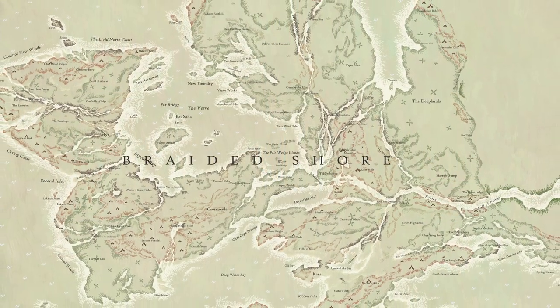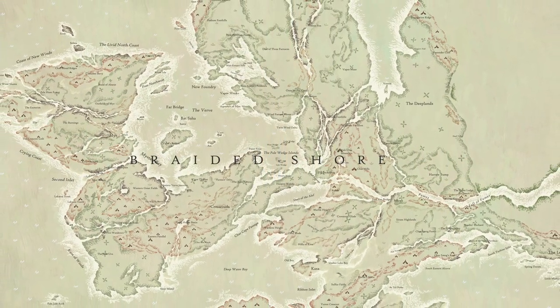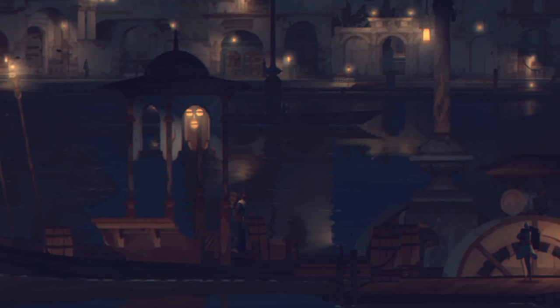The boat lines all together are more spread out than the train lines. The boat lines cross the main lake, the Verve, with Batsaha, the main island in the center. Some boats that you can unlock through an endeavor will take you to far out places, even hidden places.